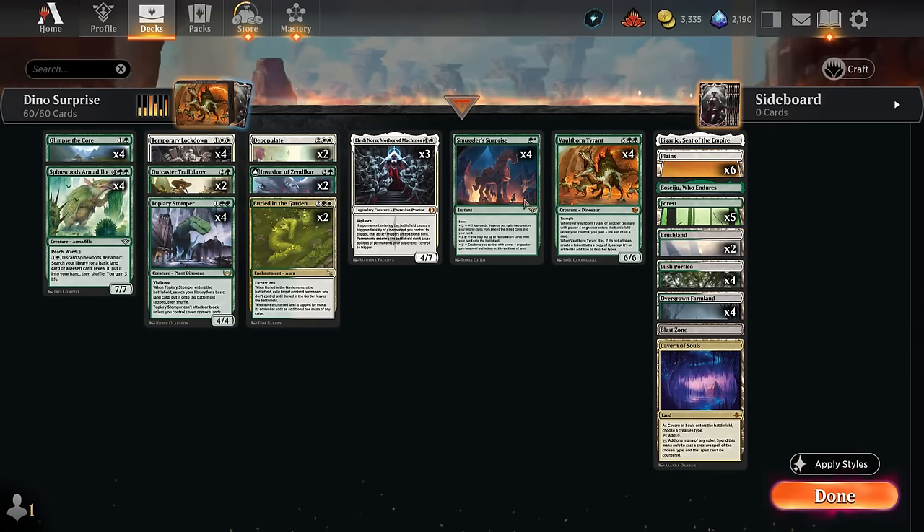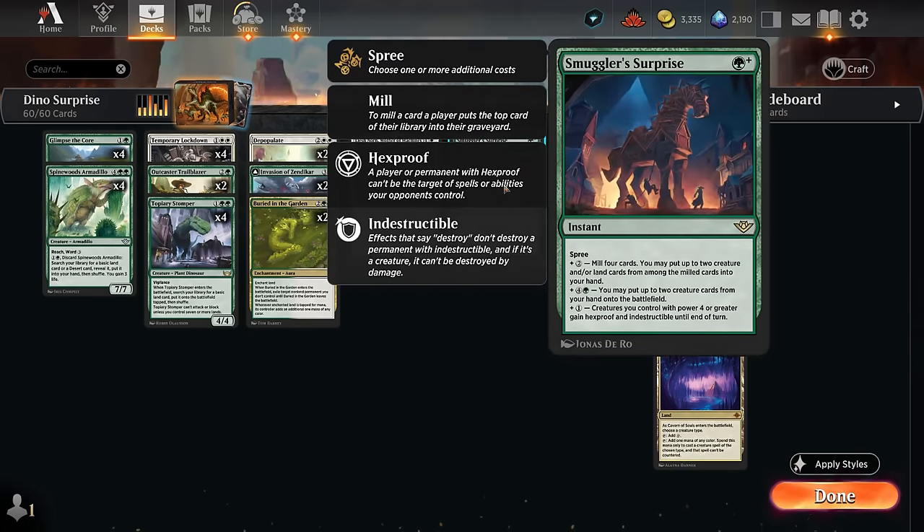Smuggler's Surprise is a very flexible card. We can cast it for three mana early on just to mill four cards and find some creatures or lands to put in hand. We can also cast it for six mana total — which is usually the goal here — putting up to two creature cards from our hand onto the battlefield.